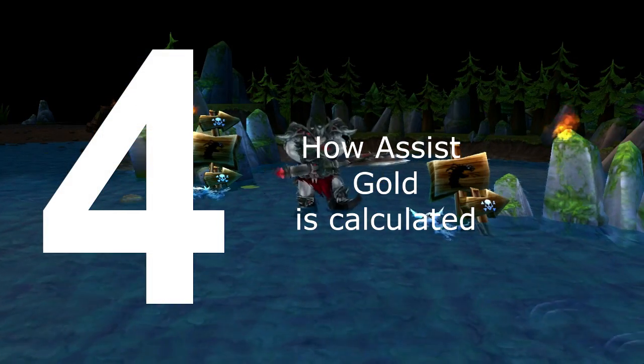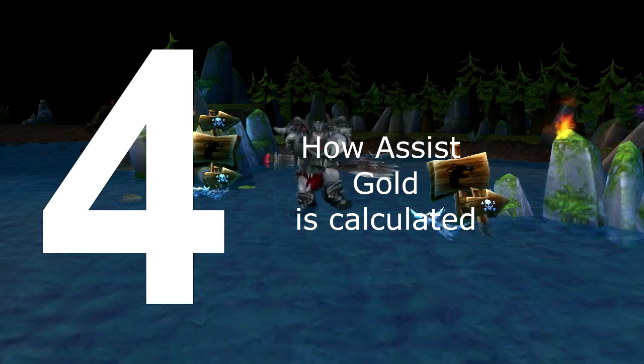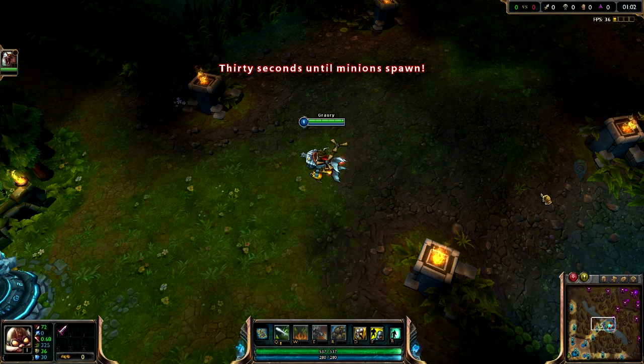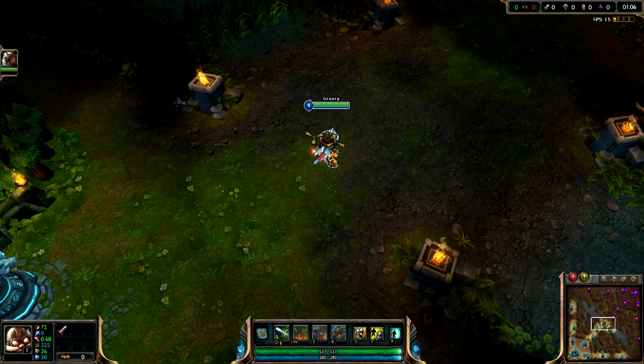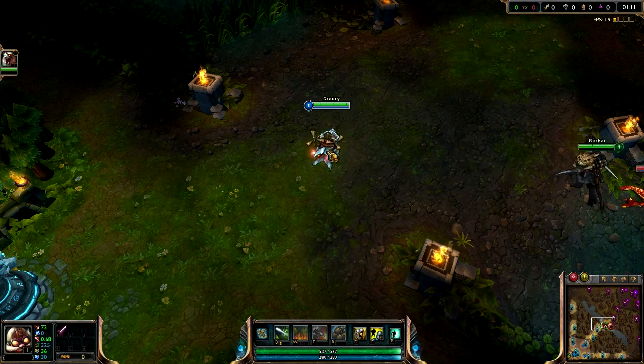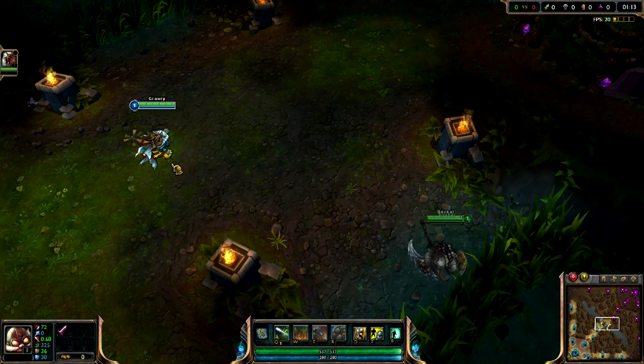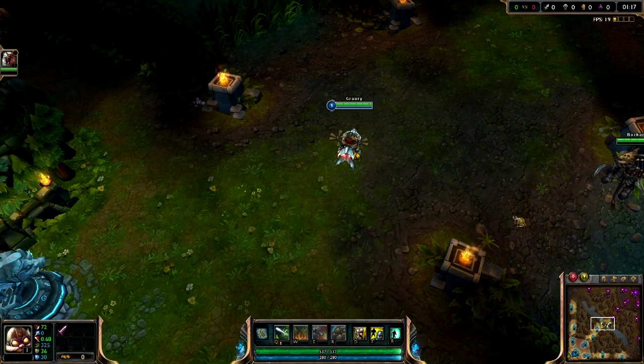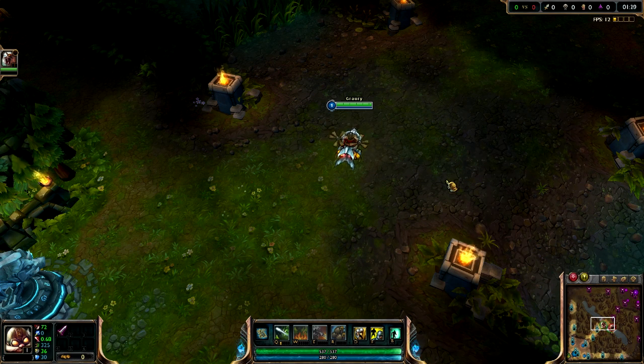The fourth thing you may not know about LoL is how assist gold is calculated. Let's say a kill gives you 300 gold — the assist gold is half of that, which is 150 gold, and that is spread out between anyone who has an assist. So if there's only one person who gets an assist, the killer gets 300 gold and the person who gets the assist gets 150 gold.